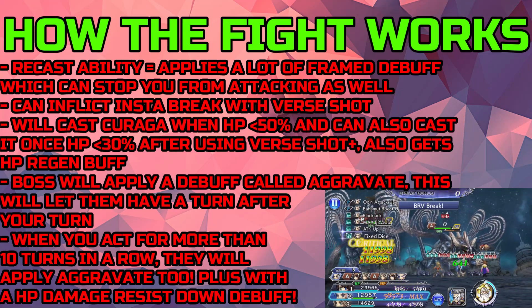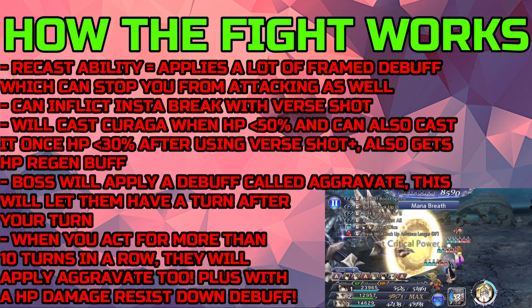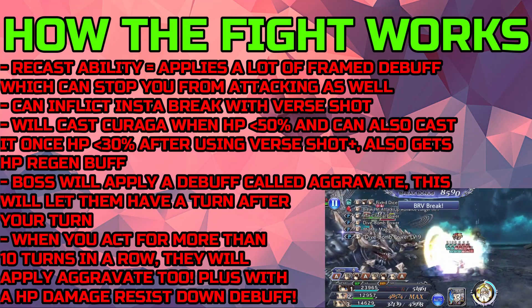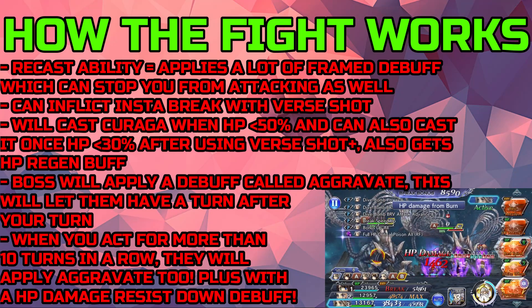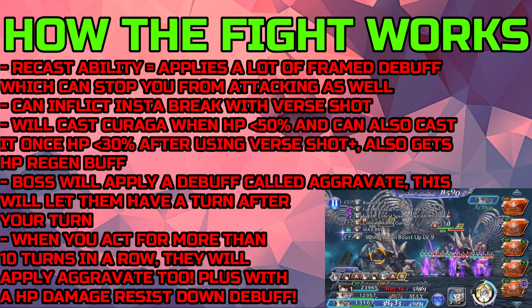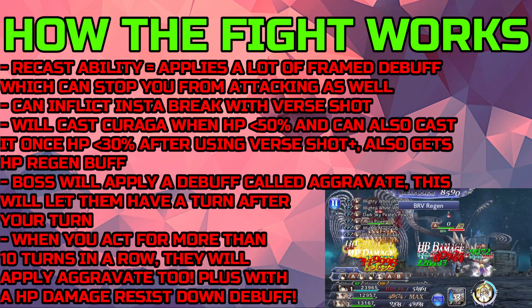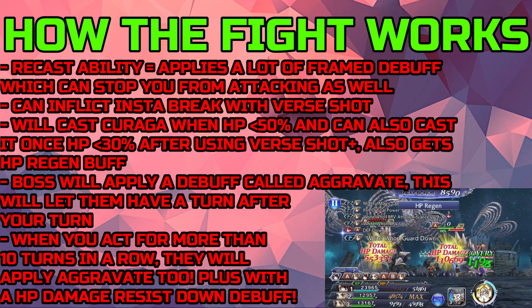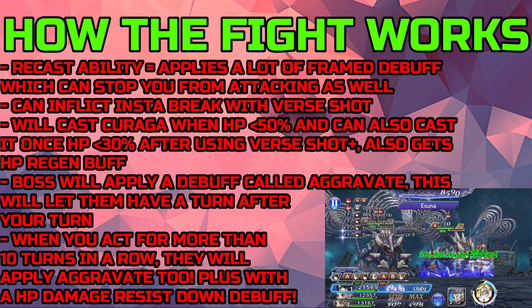But having that HP attack disable is really, really annoying, because a lot of the cleansers will do some sort of brave plus HP attack to use the ability to cleanse the debuff. But if it actually has an HP attack, you can't use it, so you can't cleanse it. So a lot of people — I'll just warn you now — will be using Yuna as part of their party composition.